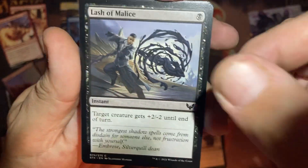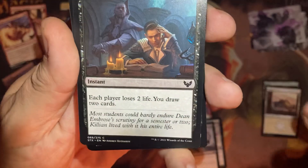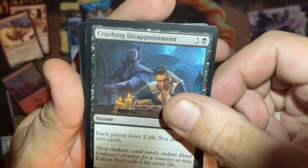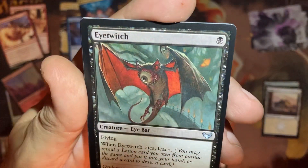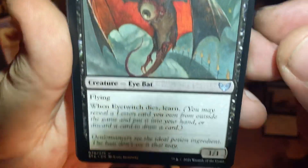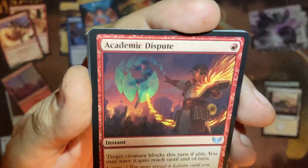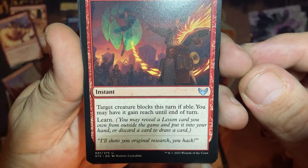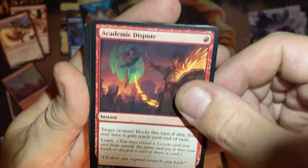A little bit of buffer removal — you can go either way with that one. Each player loses two life and you draw two cards. Eye Witch — little one with learn. When he dies, another learned card.